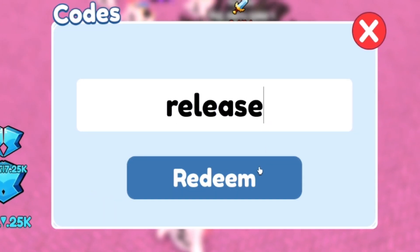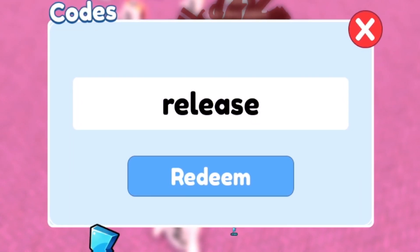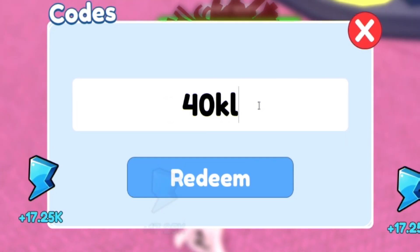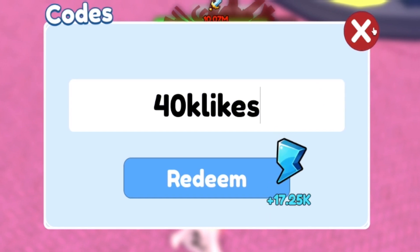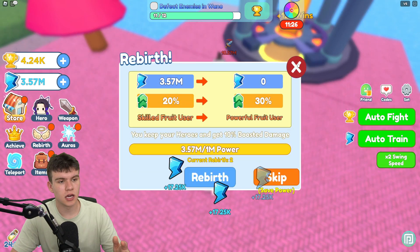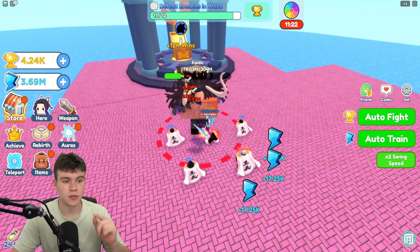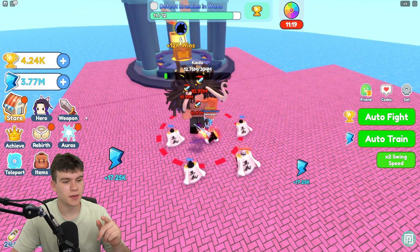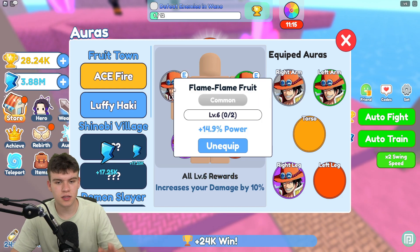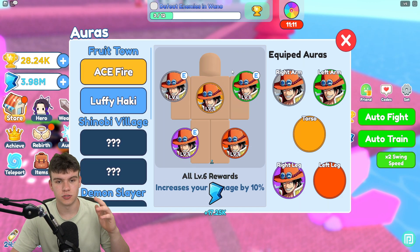After that, redeem code 'demon', then code 'hunter', and then code 'release'. The final code is 'weekend'. There will also be a new code when the video hits 40,000 likes — try those out when they go live. That's it for this video — whenever this game updates with new working codes I'll be making new videos showing you all of them, so stay tuned.